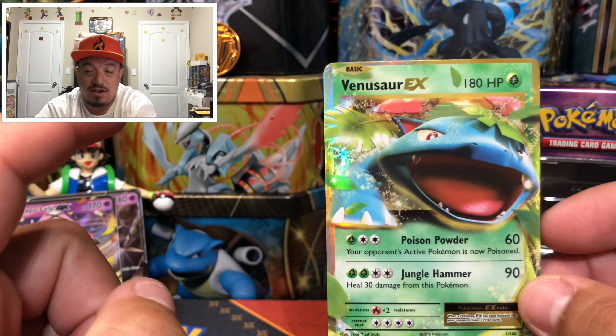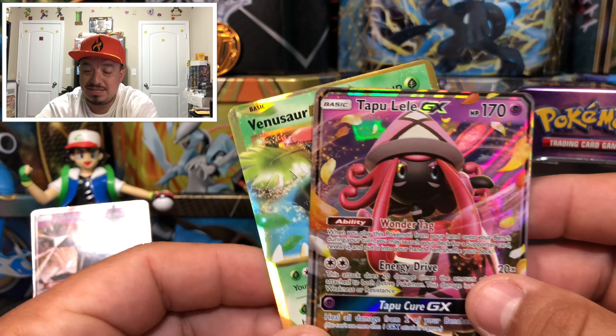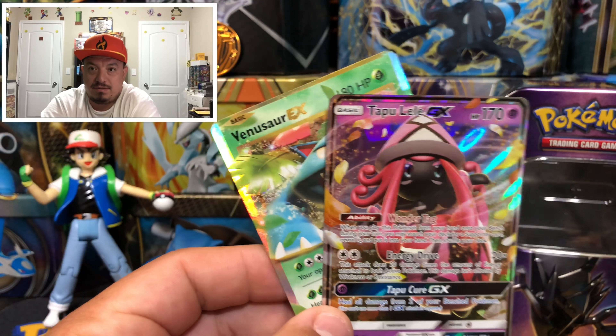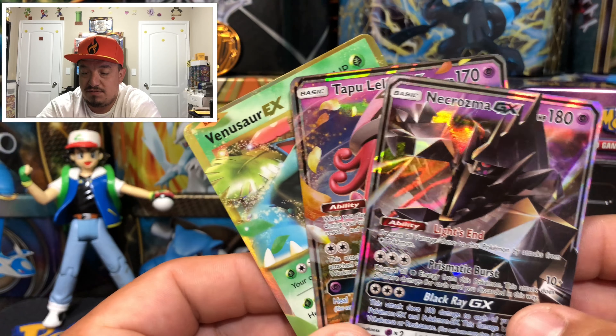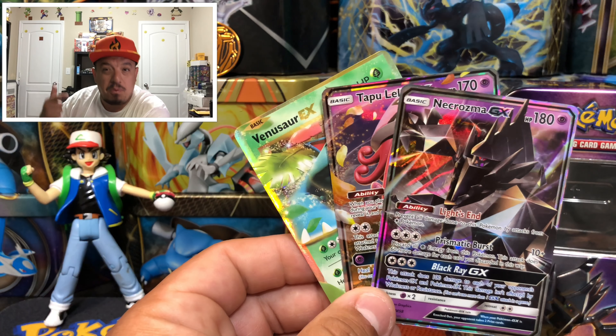To summarize today's pulls, which were really really good: we pulled a Venusaur EX which is off-center and looks slightly damaged on the back. We also pulled a Tapu Lele GX — when it came out it was like $50, now it's around $20-30, still awesome. And of course everything out of the Necrozma GX tin. That Pokemon coin flip really worked out today! Hope you enjoyed the video — thumbs up, subscribe, hit the bell, and share the channel. Catch you on the next one!